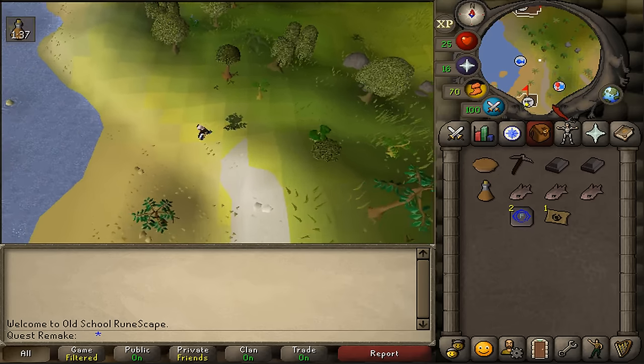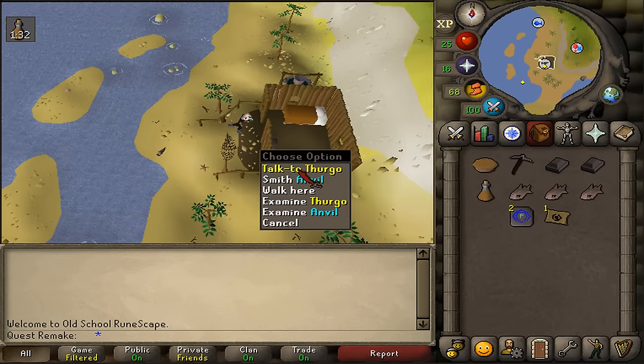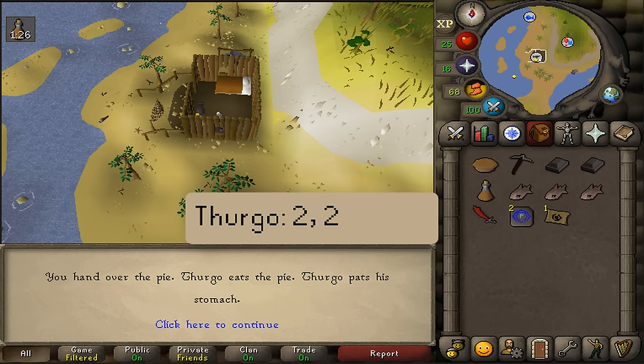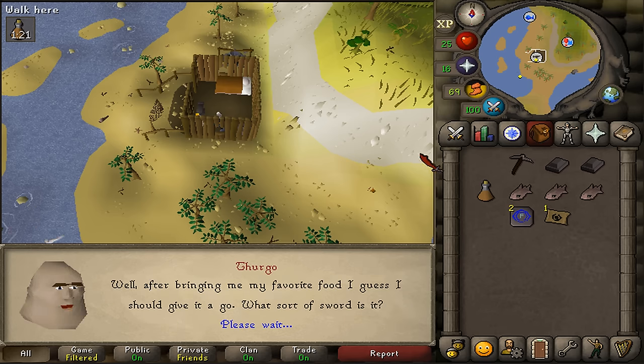Alright, here at the smithing sign, west of the dungeon sign. Let's talk to Thurgo and select option 2 twice. Next, talk to him again, once again about something else — option 2.